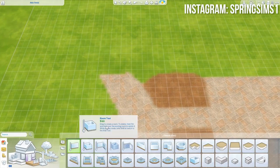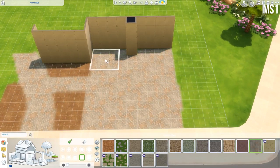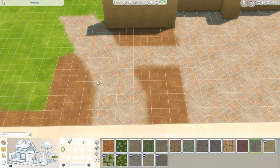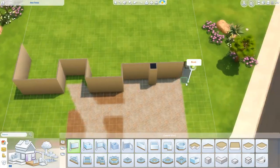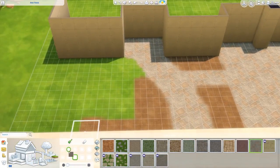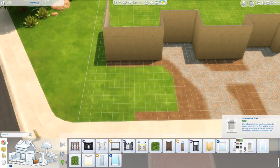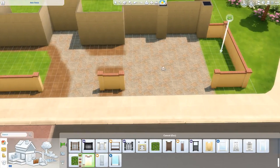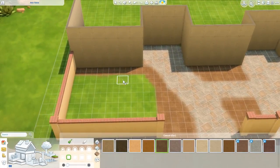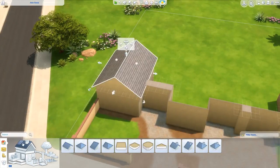I'm going to build a Spanish colonial house in Oasis Springs, because Oasis Springs has a whole bunch of Spanish themed houses. I found a picture on Pinterest and thought it was a good house to build in the Sims 4. I tried to copy it, but I added my own personal style to it, so that picture is kind of irrelevant.